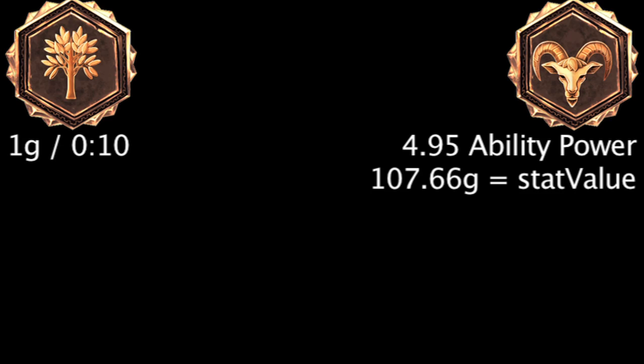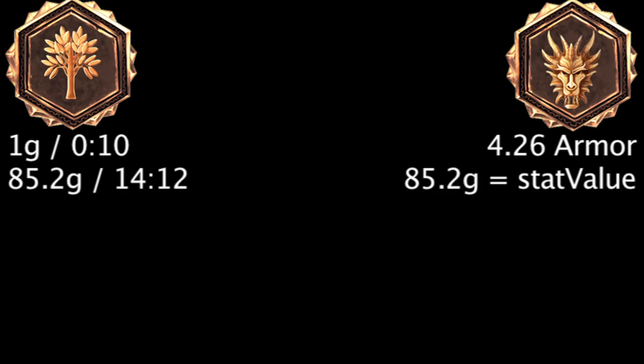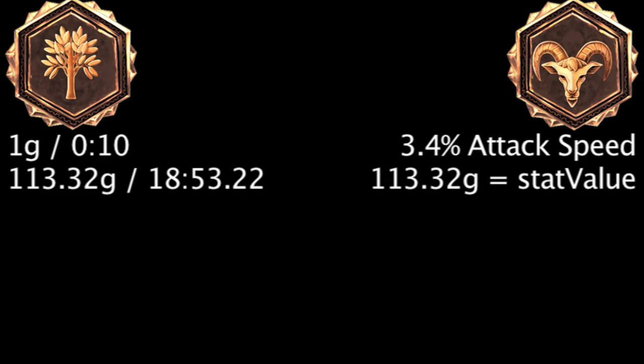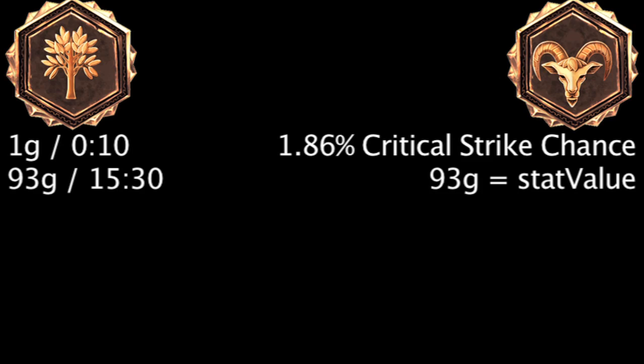Moving on, we'll be comparing 21 quintessences to the gold-generating quintessences. A gold-generating quintessence will take 17 minutes and 56.63 seconds to become more cost-effective than a quintessence of ability power. It will take 14 minutes and 12 seconds to become more cost-effective than a quintessence of armor. It will take 15 minutes to become more cost-effective than a quintessence of attack damage. It will take 18 minutes and 53.22 seconds to become more cost-effective than a quintessence of attack speed. It will take 8 minutes and 48.08 seconds to become more cost-effective than a quintessence of cooldown reduction.